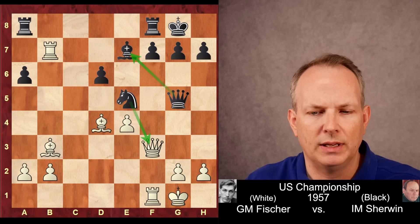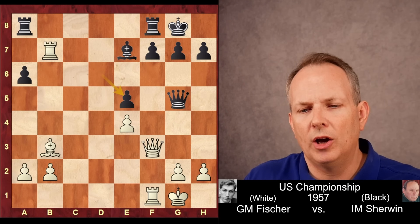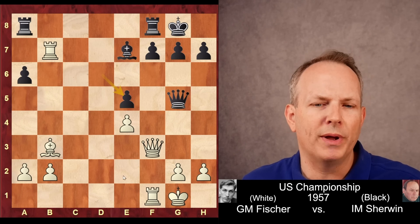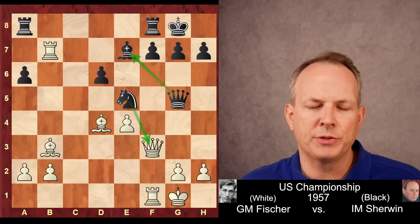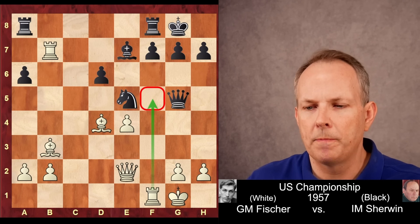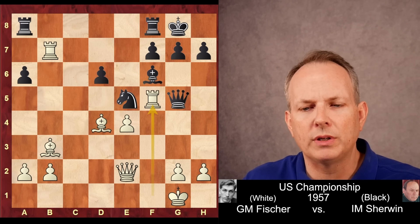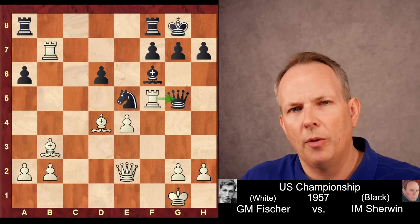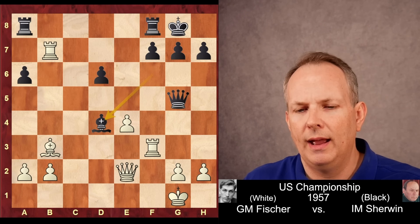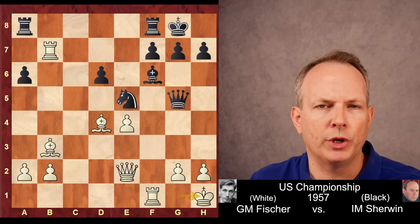Knight to D7 attacks the Rook at B6 and could settle on E5 — a very nice square. Rook to B7 counterattacks, hitting that Knight on D7. The Knight goes into E5, attacking the Queen at F3. Fischer could take that Knight with his Bishop, but he'd lose the bishop pair and the center becomes more solid for Black. So he plays Queen to E2. Rook F5 looks good — attacking the Queen — but Sherwin would have the retort Knight to F3 check, and after Rook takes F3, Bishop takes D4 check, the position is equal with opposite-colored bishops. So Fischer plays King to H1 to avoid that Knight F3 check.